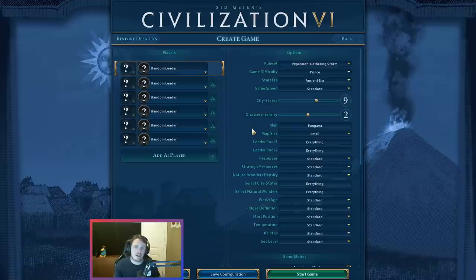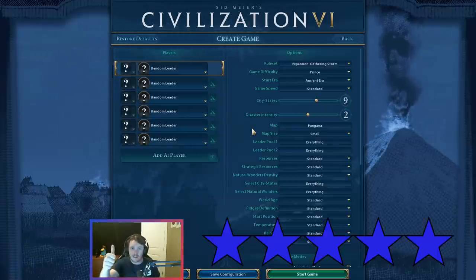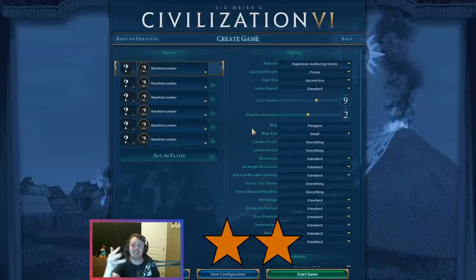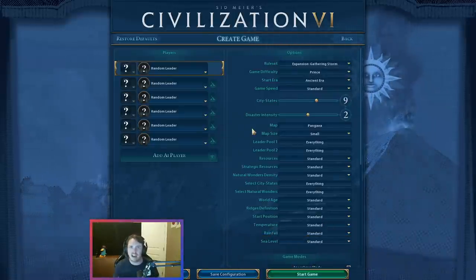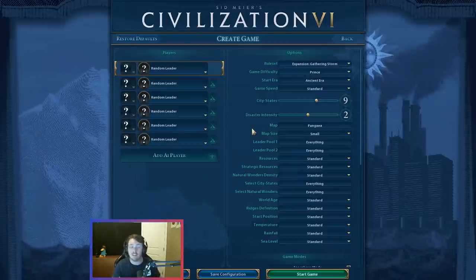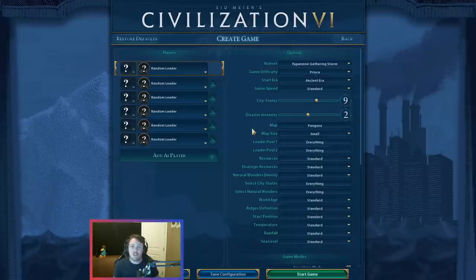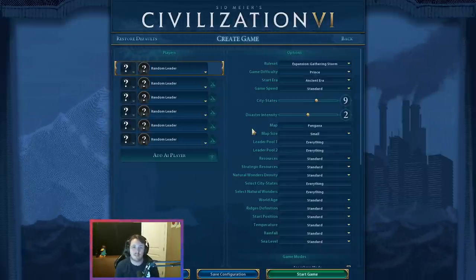We are also going to rate the starts in one of five tiers so you can get a sense of what I feel is a great start, a good start, an okay start, a bad start, or a terrible start. We're going to look at a few starts and decide for a variety of reasons why they might be great all the way to terrible or somewhere in the middle. By the end, maybe you'll have learned something about how to settle cities in Civilization VI.